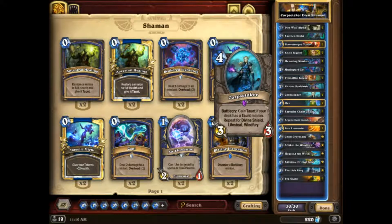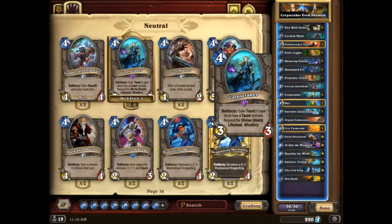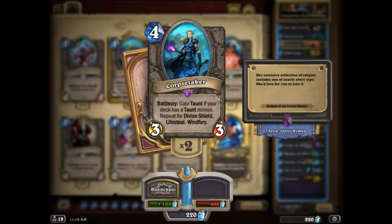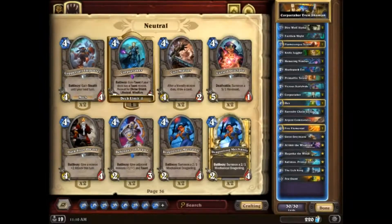In the post-Giggling Inventor metagame, the Corpse Taker package actually popped up in multiple classes. It's just really strong to have a 4-mana 3/3 with Taunt, Divine Shield, Lifesteal, and Windfury. Because if you can get all those keywords on there, that is just a ton of power in one single card.